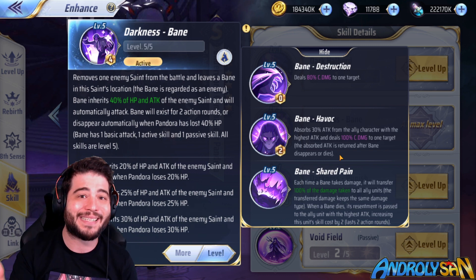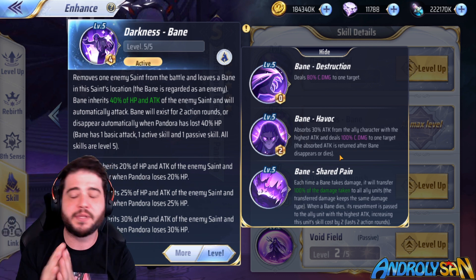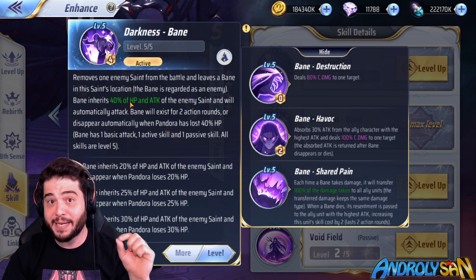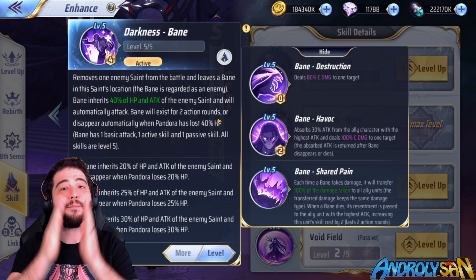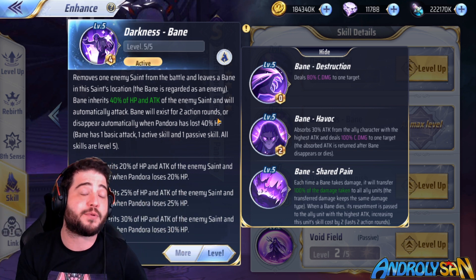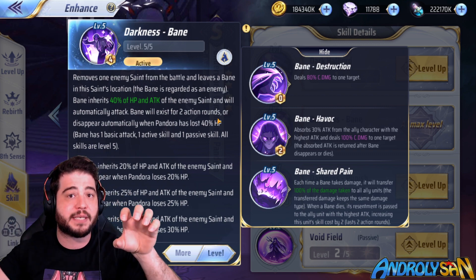The limit to this damage is the bane's HP. Because the bane only inherits part of the HP from the unit you exiled, that limit is much lower than the full HP of a unit. For example, if you banish somebody with 100,000 HP, the bane on max level only inherits 40%, so 40,000 HP. That is the maximum damage you can apply to the bane and therefore to the rest of the team — even a Sagittarius Arrow doing 200,000 damage only applies 40,000.